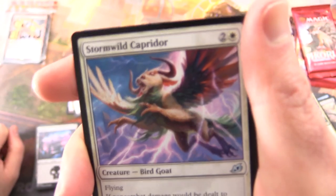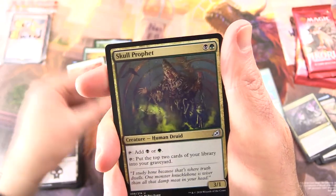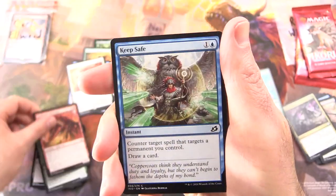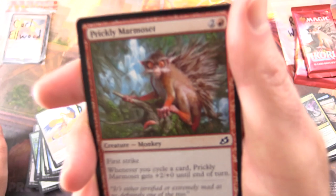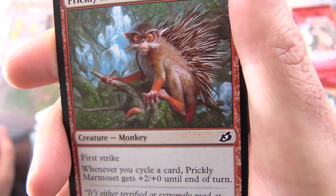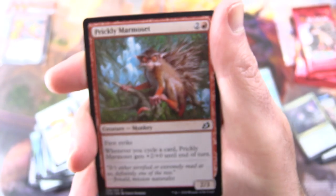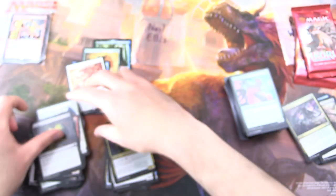Bird Goat — Stormwild Capridor! I don't know what his deal is. Savai Thundermane, Skull Prophet for uncommons. Commons: Humble Naturalist, Spelleater Wolverine, Keepsafe, Plummet, Imposing Vantasaur, Convolute, Voltaquete, Prickly Marmoset — there he is. It looks like he's dipped his paws or his sleeves and his tail in red paint. I'm guessing that's what that is. I really hope that's what that is. Prickly Marmoset and Corpse Churn.